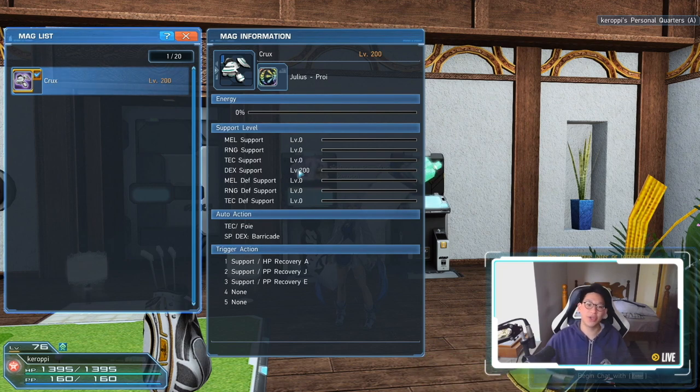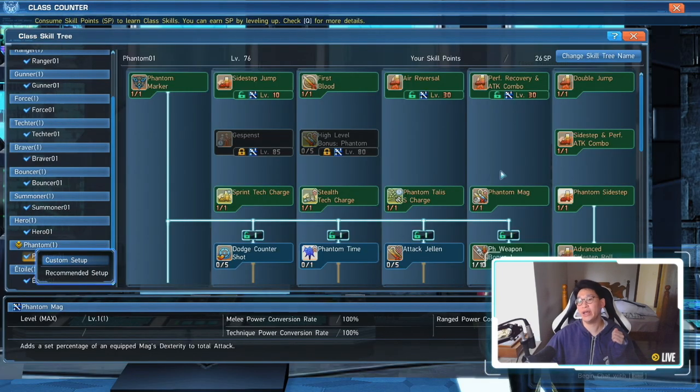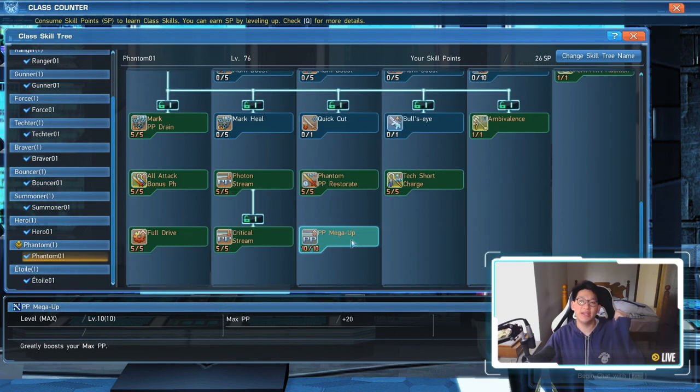Another way to boost dexterity is through your mag. My mag has 200 dexterity - without it I'd only be at 651 dexterity, meaning there may be units or weapons I couldn't equip. In my case, since I play Phantom, it made sense to put 200 dex into the mag because of a skill called Phantom Mag, which converts those 200 dex into 200 melee power, 200 range power, and 200 technique power - so it was a no-brainer to invest all stats into dexterity.